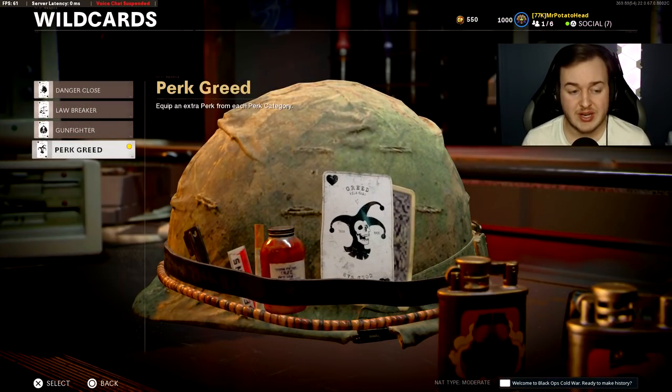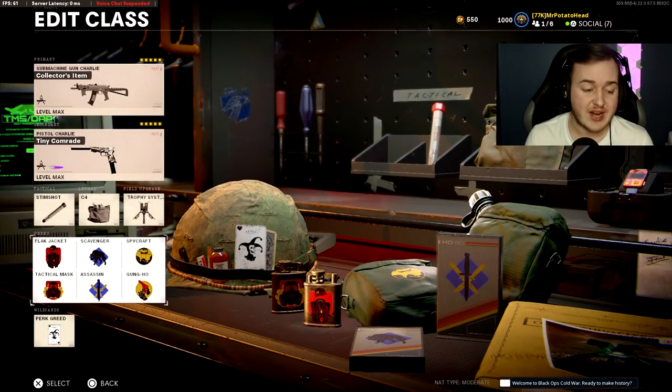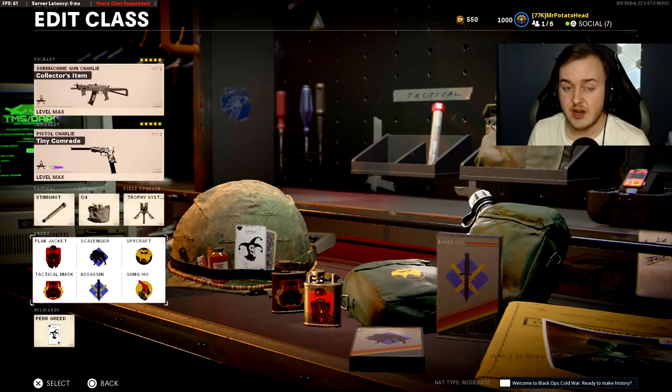You're going to want to throw on the Perk Greed wildcard. This is a really good Perk Greed class. The perks are: Flak Jacket, Tac Mask, Scavenger, Assassin, Spycraft, and Gunko.